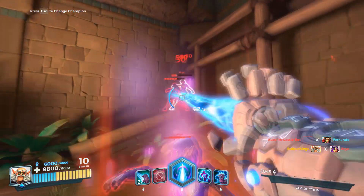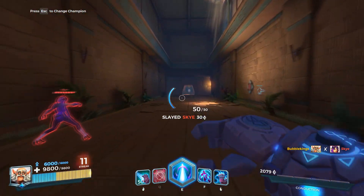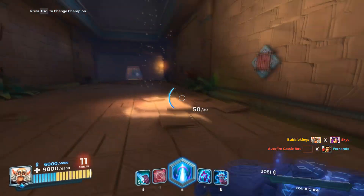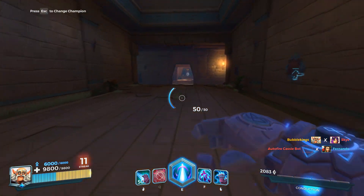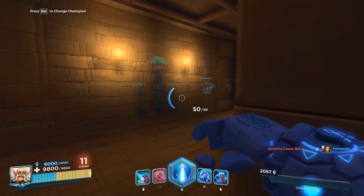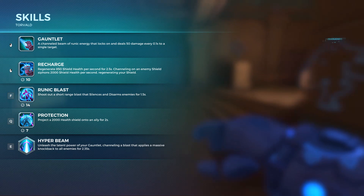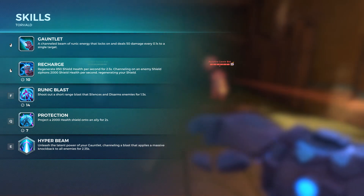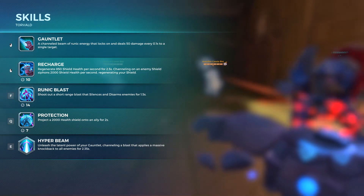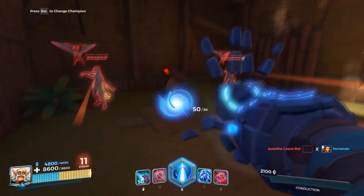If they have other tanks like Makoa you can use the ultimate to kick them away from your team. Seems like he could be a very supportive character depending on how you build him — you have multiple shields, a lot of CC and shielding for your team, but you don't deal too much damage. The only reason you're a frontliner is because you're super, super tanky.